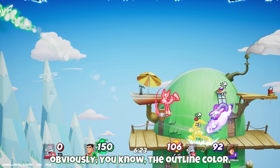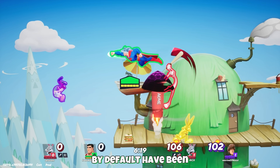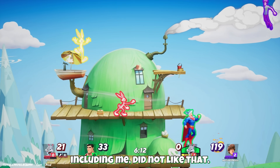The outline color is obviously the outline color. The team color is essentially how your enemies by default have been basically very red. So that's an option to turn that off because a lot of people, including me, did not like that.